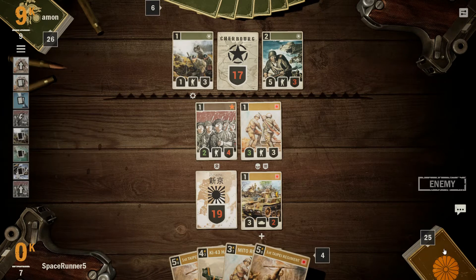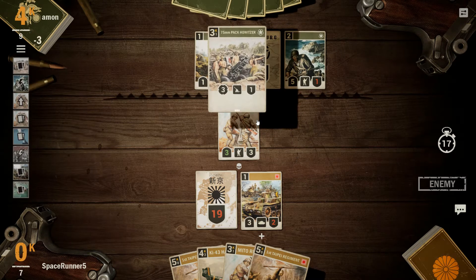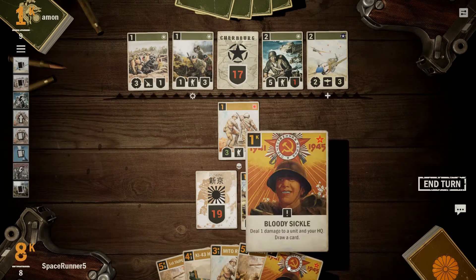Hand size is pretty comparable — he obviously has one additional card more than what we have. Assuming we're going to gain another one when we draw. Let's go ahead and give him a hello. He's left with one HP, so this is where we hope we draw a Bloody Sickle and we can get card draw. Do three damage to HQ — or no, we need to get rid of the artillery piece. Actually, that's probably a bigger target. But we got our Bloody Sickle.